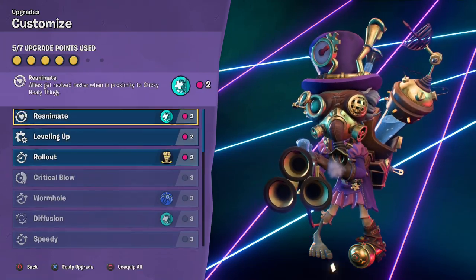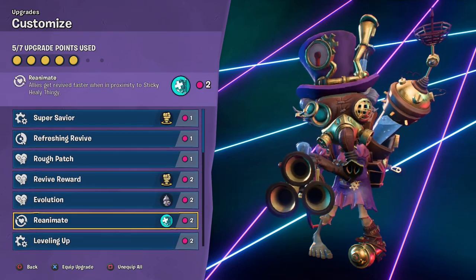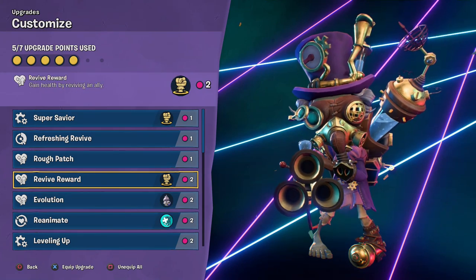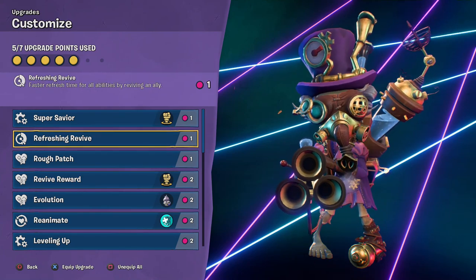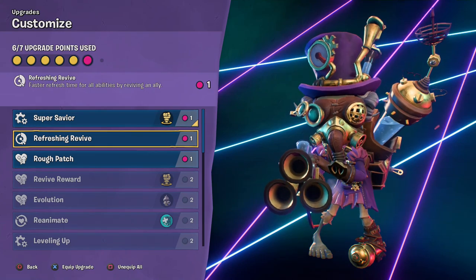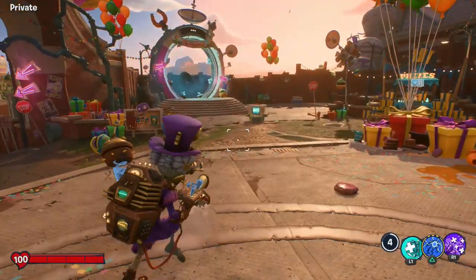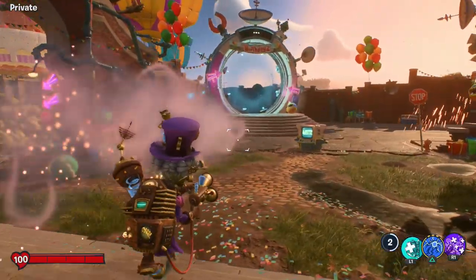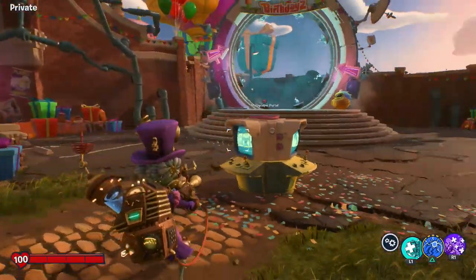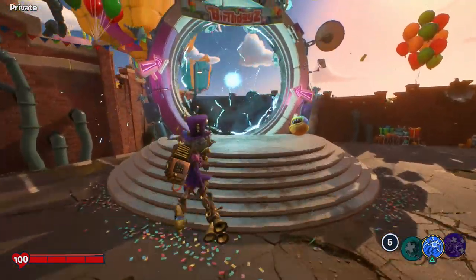Steam Blaster will take up five slots, which means we get two more left. We could do rollout, we could do allies get revived faster when in proximity to the sticky healing thing, or gain health by reviving an ally. We'll still have the ability to revive and we can use our primary weapon to heal. This seems very similar to some of the short-range scientists we've had in Garden Warfare 2, like the chemist. But for right now, let's hop into some Turf Takeover.